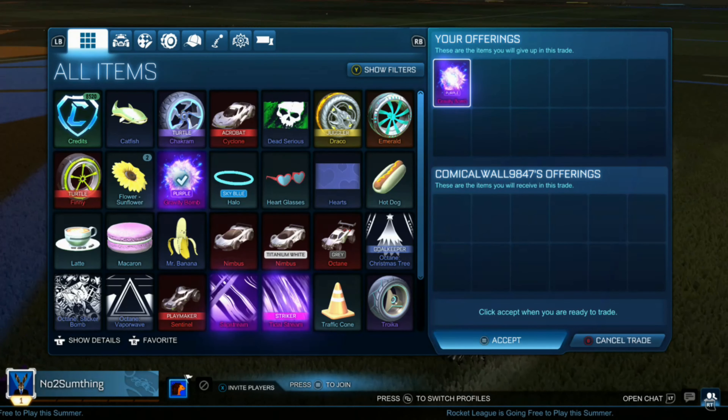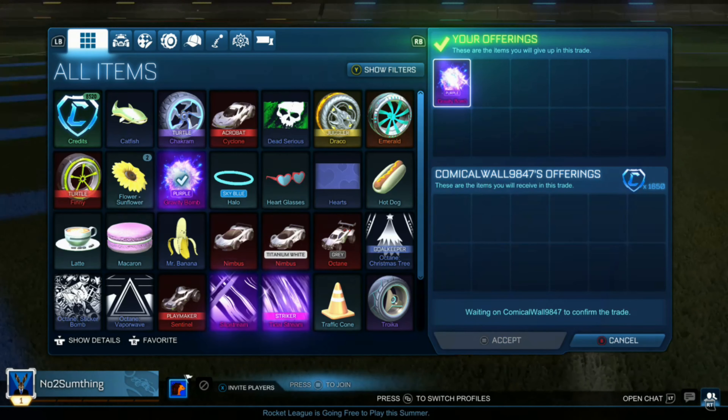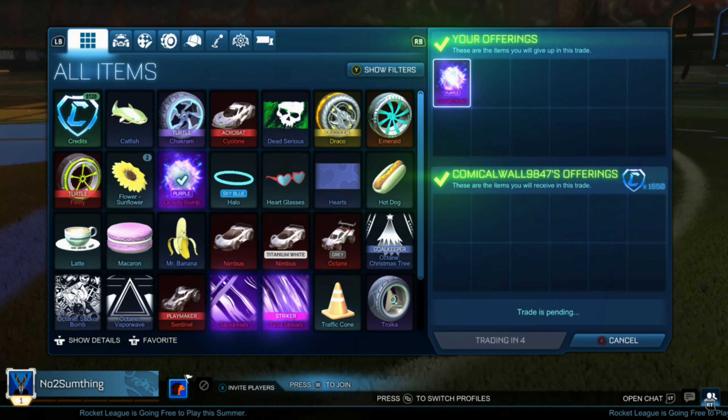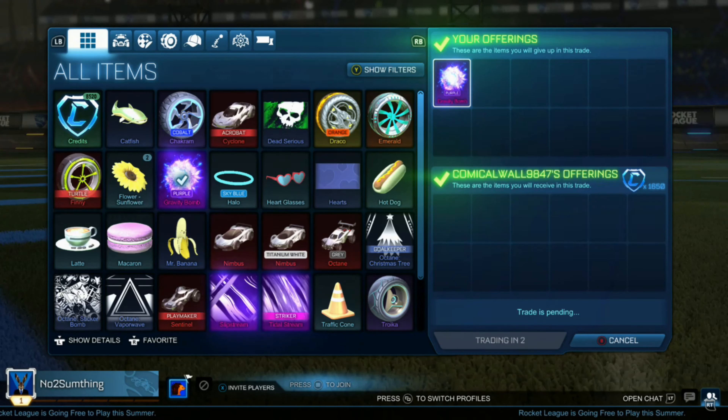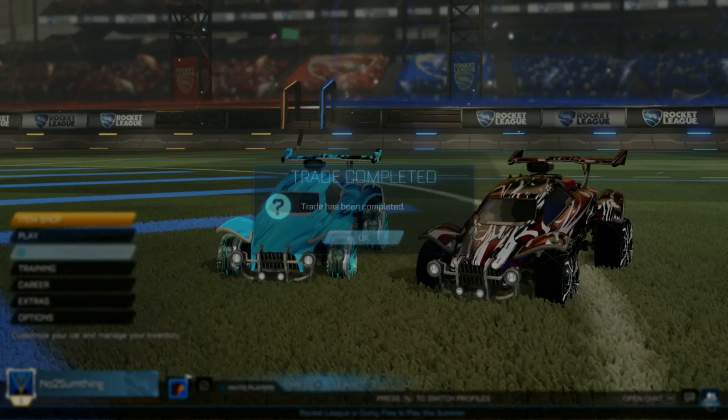I don't actually remember what we picked up this Gravity Bomb for, so you guys can go back and watch the video and do the math yourself. But we ended up selling it for 1,650 credits, and I'm pretty sure I at least made profit on it — otherwise I probably wouldn't have sold it for this value. Very happy about this trade.